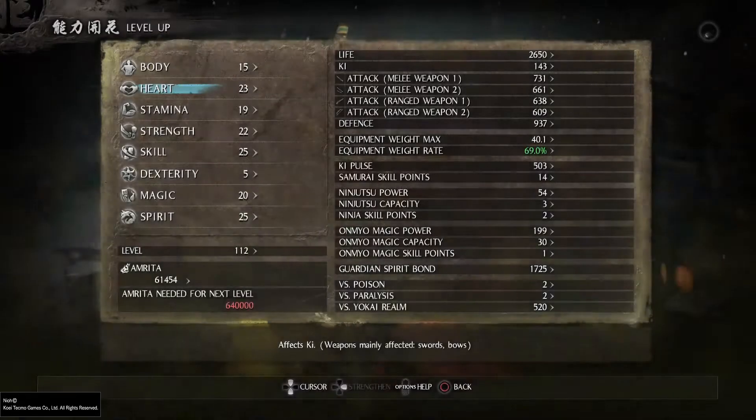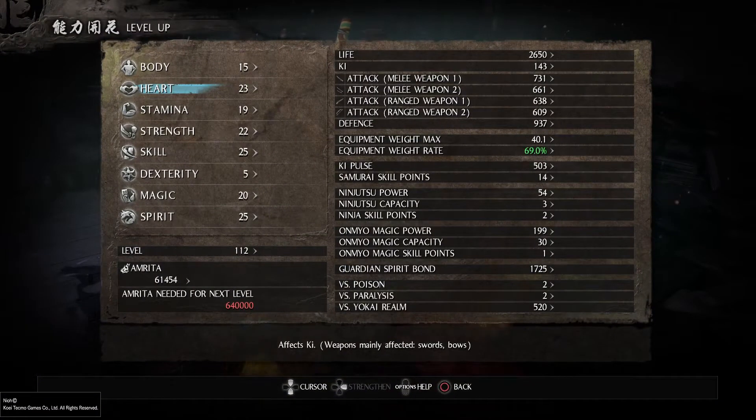Hello, Luda here. This will be a slightly different video where I explain my build and how I tackle bosses. First things first, this is how my character is built at level 112. I have a lot of stats to boost my weapons, which are katana and at the moment, I believe, a spear.